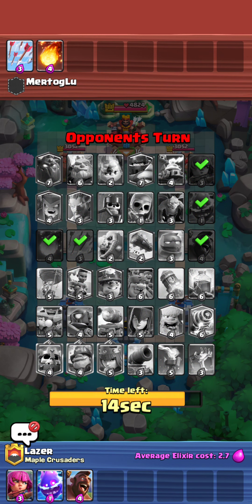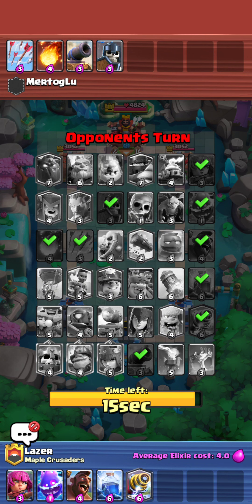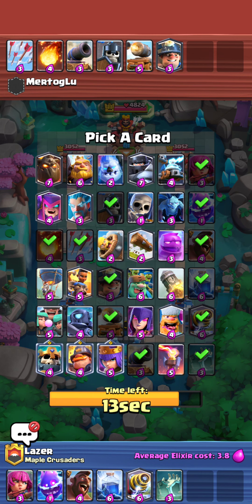He's got Arrows Fireball, kind of an issue, but I will. Alright, he goes for the Cannon Guards, we're going to go for the Lightning Sparky. Not ideal, but always fun. He goes for Cannon Cart Miner, we're going to go for Tombstone, and now we can actually pick what we want.